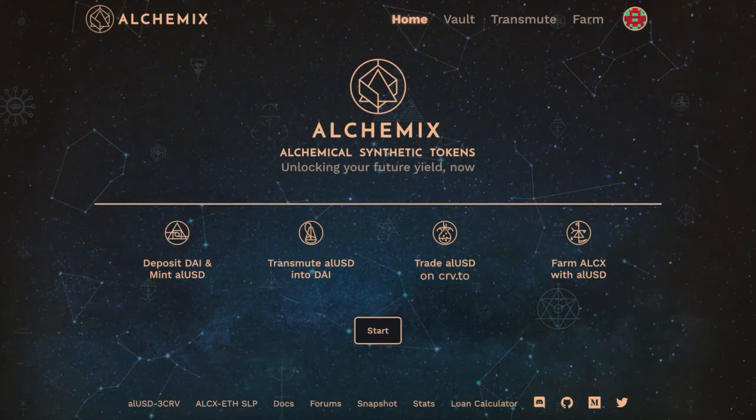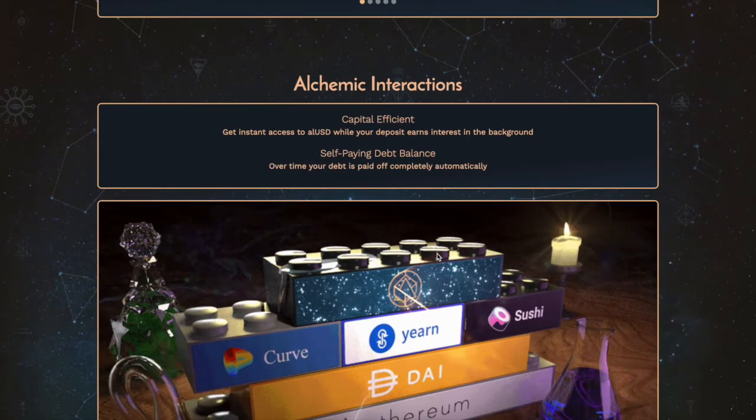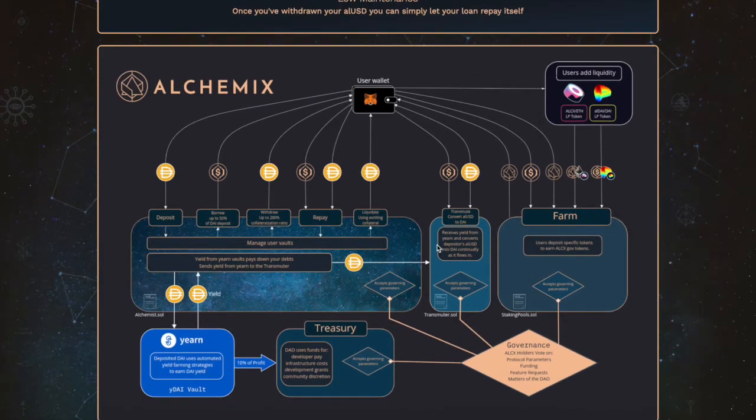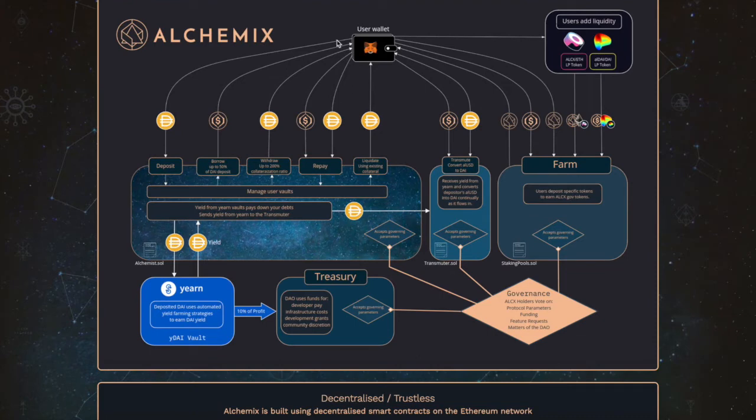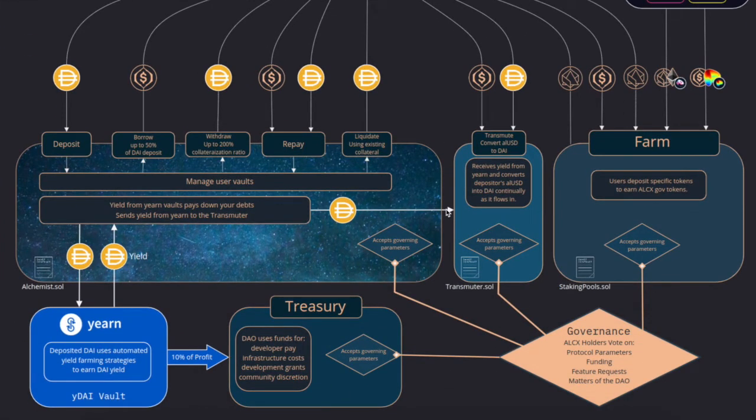Alchemix is something to keep on your radar — I highly recommend you check it out. Basically it's leverage yield farming. Here's a quick overview: the user deposits DAI, borrows up to 50%, earns interest on the deposited DAI, and can repay the loan, earn more interest, buy more DAI to deposit and compound further. Or if you don't want to do that, you can simply farm the alUSD token and earn interest on your alUSD.